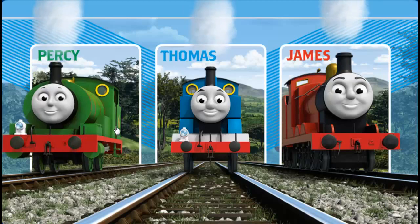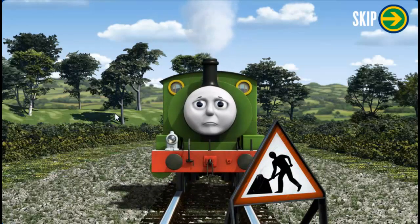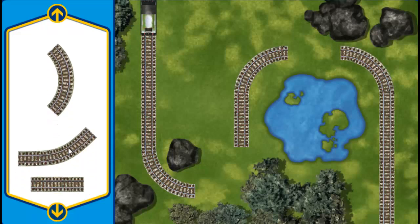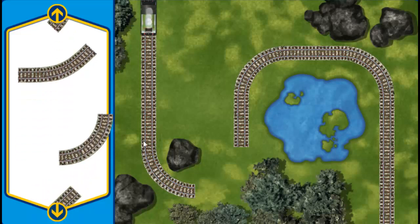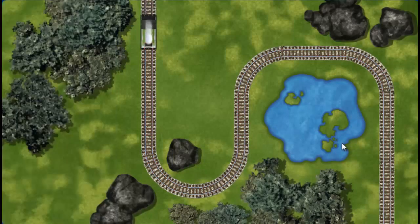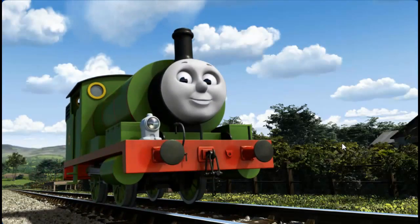Sir Topham Hatt has a special delivery. Percy sets out for Farmer Trotter's Farm. Suddenly, his way is blocked by track repairs. Help fix the track so Percy will be on time. You found one! Pick another section. Pick another one. You found one! Almost done! You are a really useful engine. Percy can now complete his delivery. Full steam ahead! Percy is arriving at Farmer Trotter's Farm right on time thanks to your help.